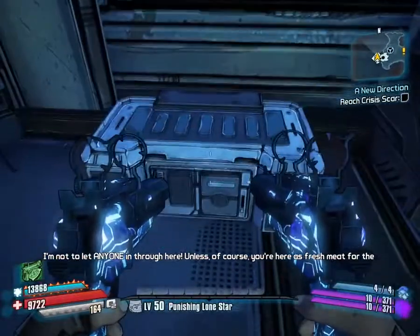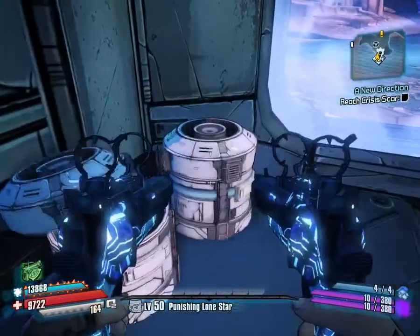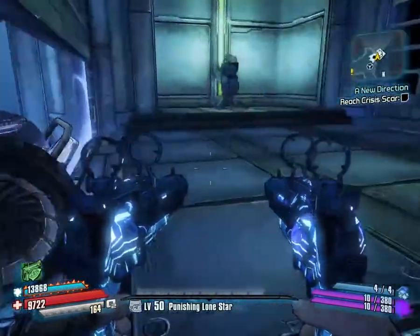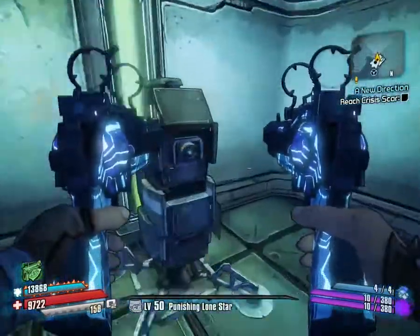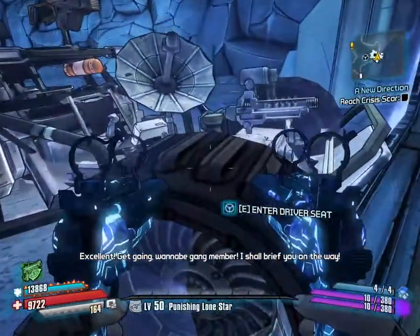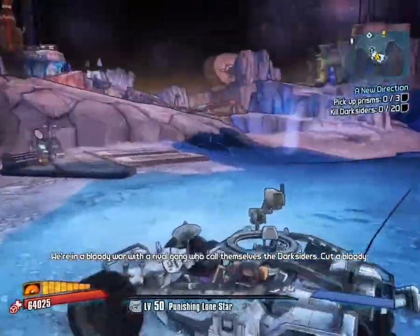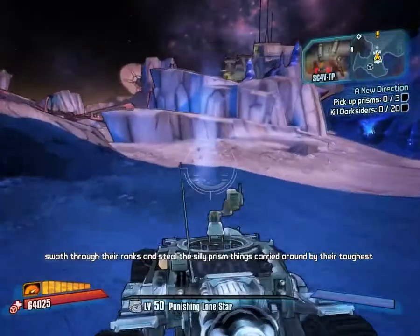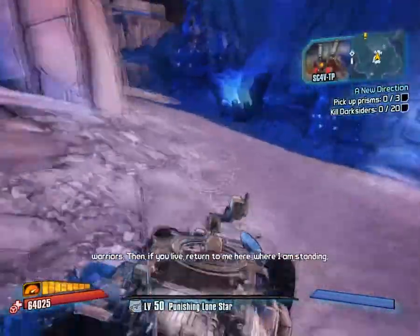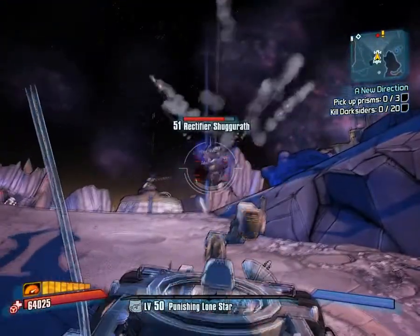This pistol thing is awesome — it doesn't work like the Gunzerker. It shoots one at a time and then the other, but it's still good. That means it increases your magazine capacity by a ton. Sometimes you don't want to shoot both — you want to shoot just one. Truthfully, her ability for that is like a must-have if you're using Jacob's pistols, because that will increase your damage so much.